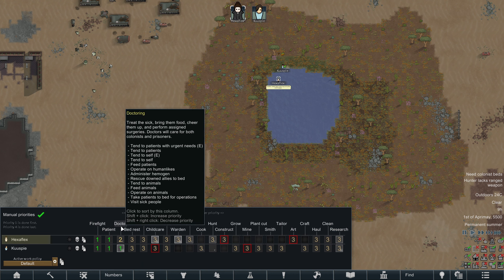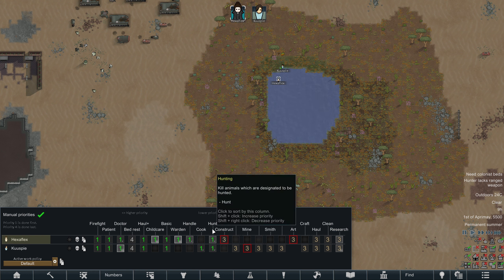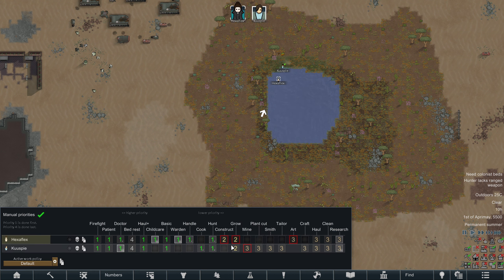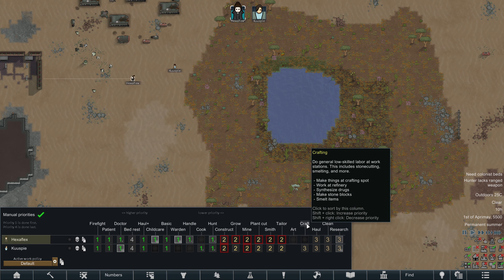We can fight fires, be patient, and we can both be doctors, which is kind of nice. Childcare — that's going to be completely new to me. Koospoi can cook at least. We could technically both hunt, although we don't have any ranged weapons at the moment. I mean, you both should just do everything, because you're both equally bad. I'll leave off art for now.